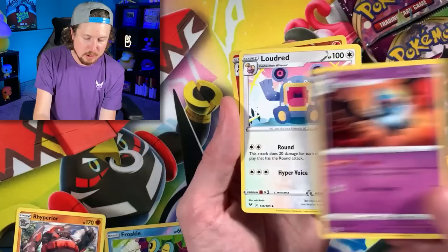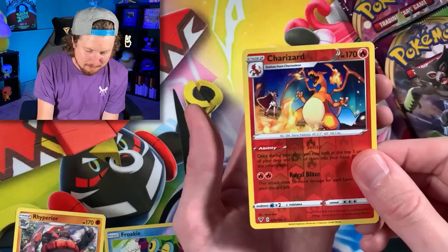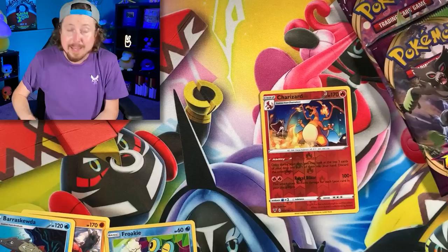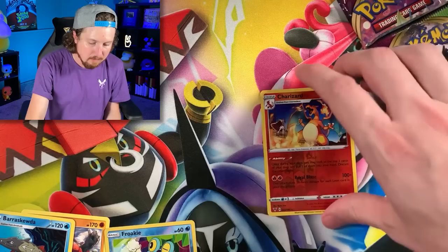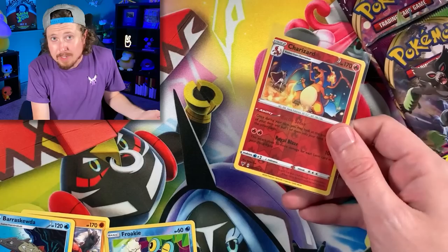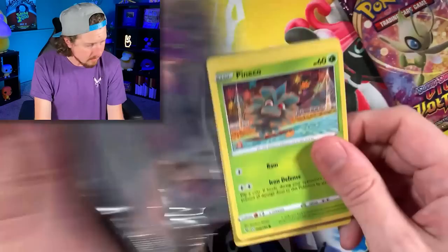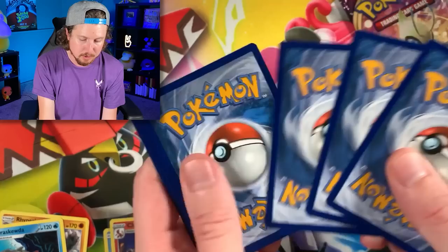Energy, we got Swoobat, Loudred, and — Charizard! Didn't even think about that. Charizard Pokemon card and a Barraskewda. We'll go ahead and sleeve up the Charizard, because if not, somebody's going to get mad at me in the comments. And it's not going in the VIP section — I'm sorry. We're looking for those gold Pokemon cards. Not everything can be about Charizard, right? My favorite Pokemon is Psyduck — I think Psyduck deserves to go in the VIP section.